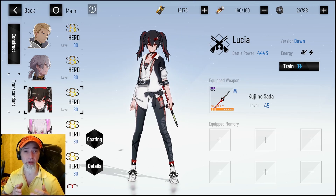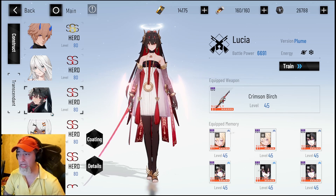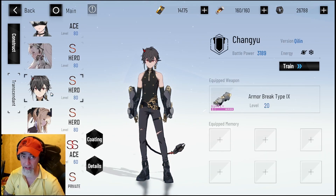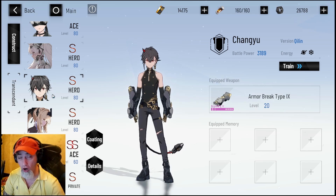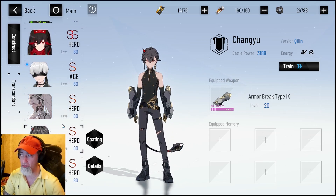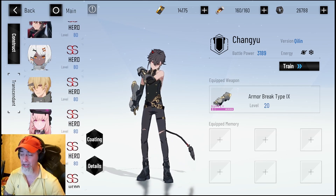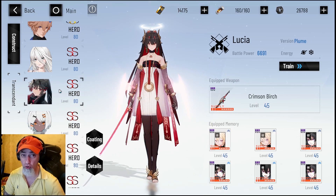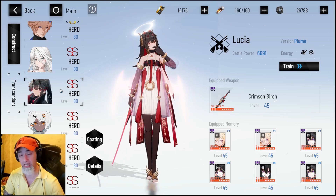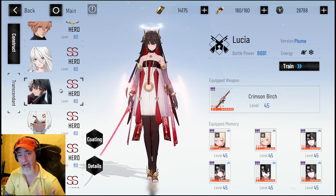Finally, Lucia Plume is the most valuable of the limited S-rank banner characters in my opinion, because she is the only ice damage dealing character in the game other than Chang Yu. Chang Yu is not that great — I don't even use him at all. I might use him for a babel, but I can actually use other characters in his place that perform just as well or better. Lucia is a total powerhouse because of her burst damage — she's just super strong, a really insane character.